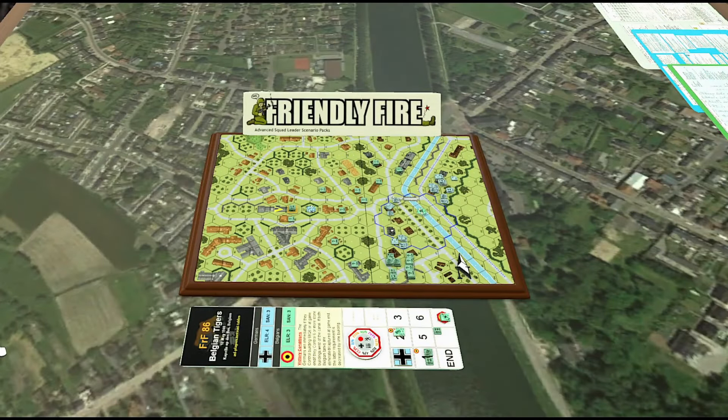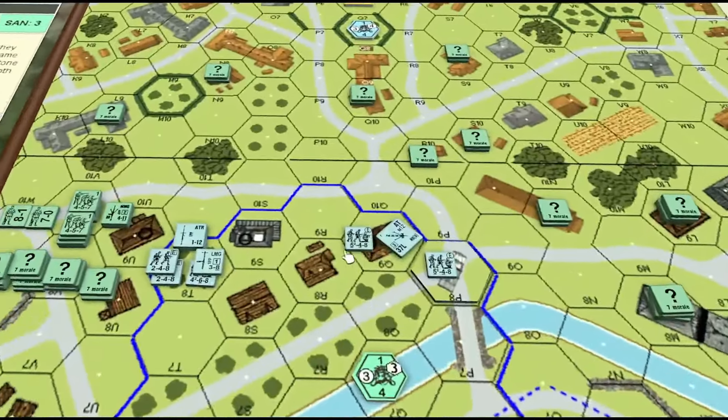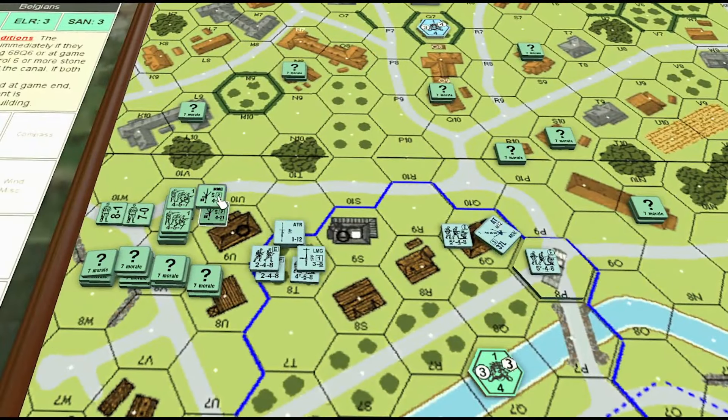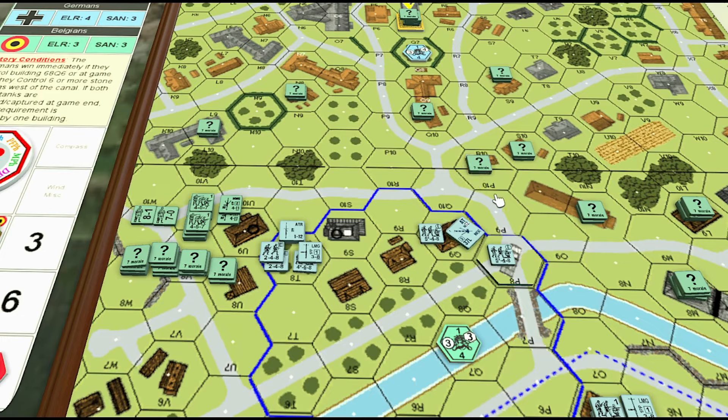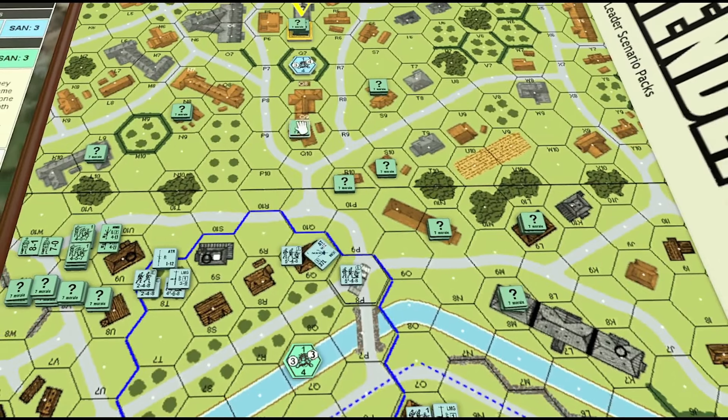Let's start with the easiest portion of determining what your opponent's setup might be. Take a look at the OB — he has essentially what we have down here in the left-hand corner of the map: eight squads, two medium machine guns, two leaders, and an artillery piece or AT gun. That's HIP, so there's no accounting for that counter. We can try to determine where that counter might be based on his setup.